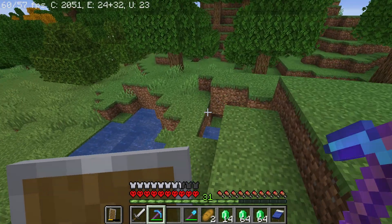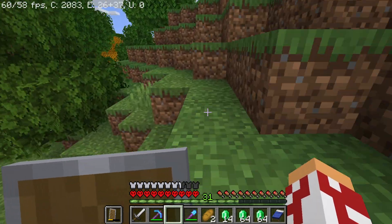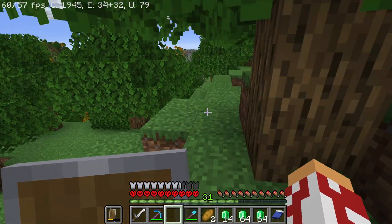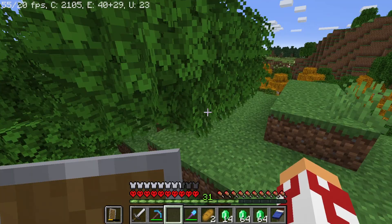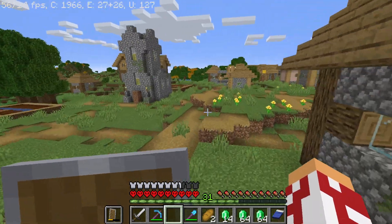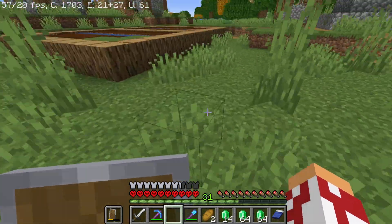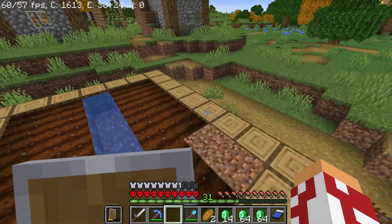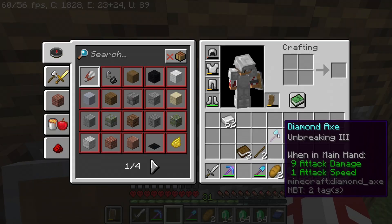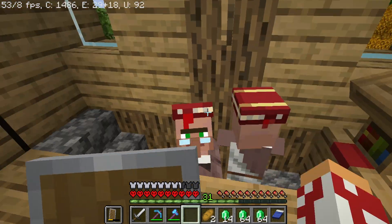We need to go to the village to get the other books - our Mending villager and our Silk Touch villager - planning to make this a really good axe. Our iron axe actually broke, that's how weak it was, so we're in desperate need of a new axe. I don't want to craft a new iron axe because I don't want to waste iron. I have like 10 stacks but I could have a lot more and I want to trade with our villagers. Let's just use this axe to get in here.